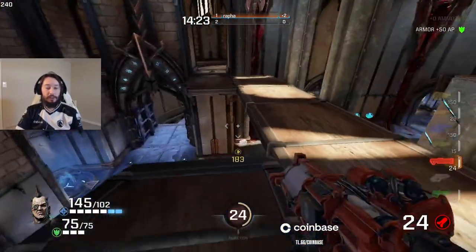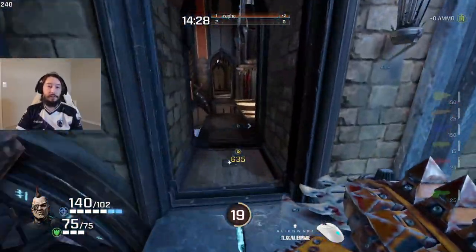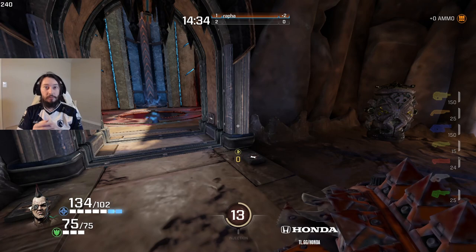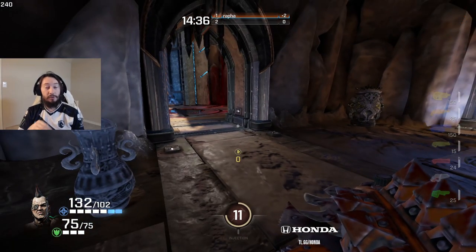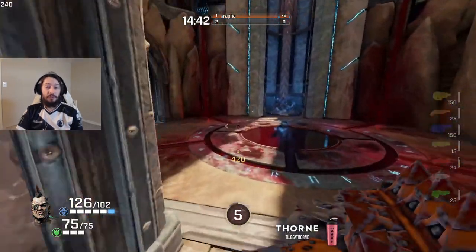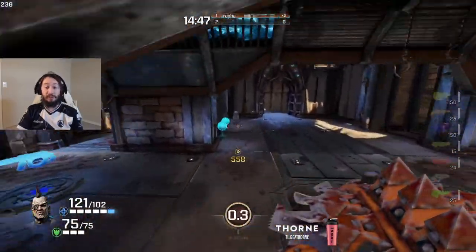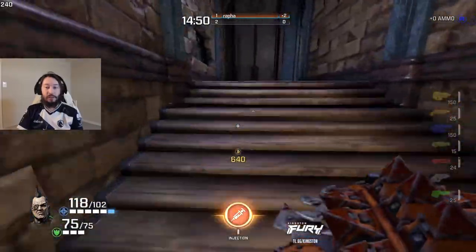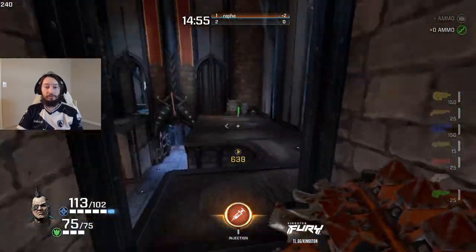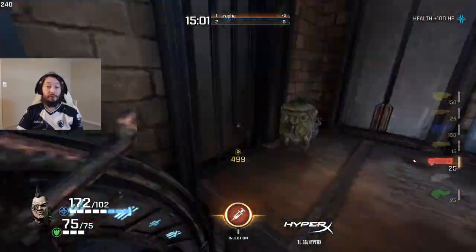That's air control. Another thing to note: unlike other champs where you don't want to hold jump when moving around, with Anarchy and Sorlag you can hold jump after your first jump. You'd still gain speed faster if you don't, but it's really not that bad. Especially once you reach your cap speed, you can just hold jump and get around and you should be okay. They are the exception to the rule.